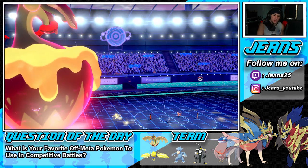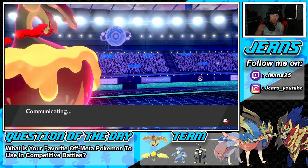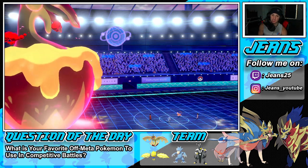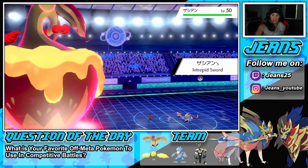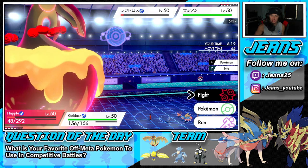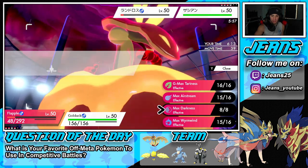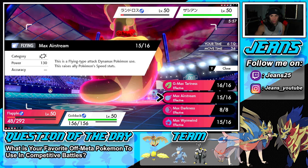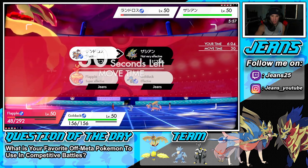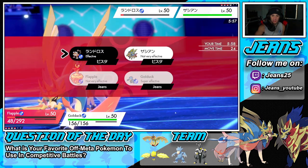I really need the speed boost, so I go for Icy Wind to KO Landorus and hit whatever he sends in next. Zacian comes out — it's rather fast. We go Icy Wind and try to get off as much damage as possible. Tartness could get a special defense drop but not very effective — that's whack. Everything is not very effective against it, so just going Tartness for whatever damage we can get.